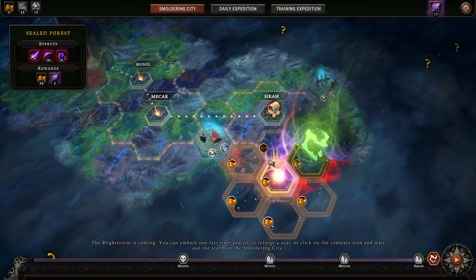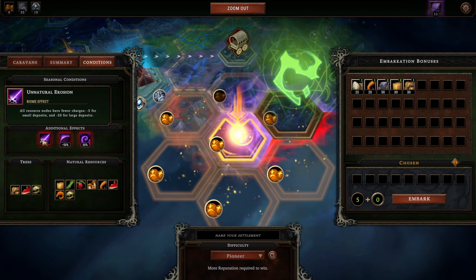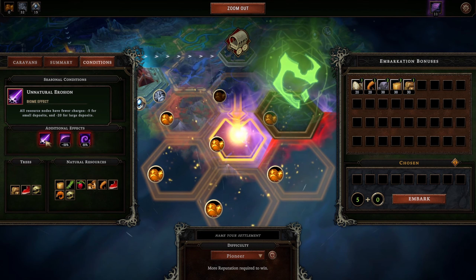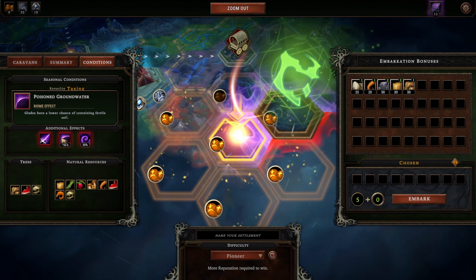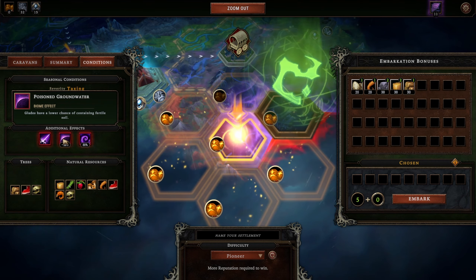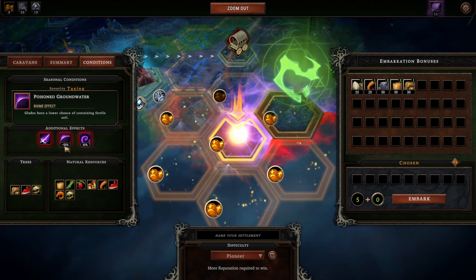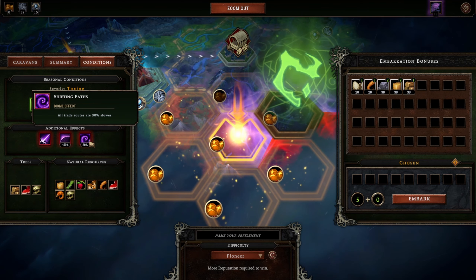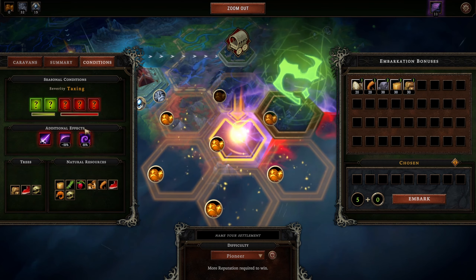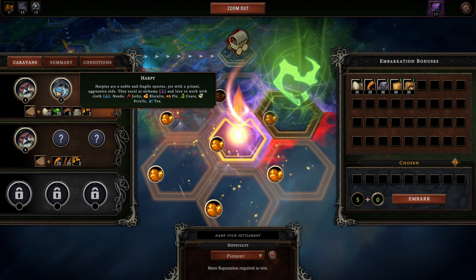18 food or 36 food - everything else looks the same, so let's go here. Unnatural erosion: all resource nodes have fewer charges, minus five for small deposits and minus 20 for large deposits - that's pretty bad for us. Glades have a lower chance of containing fertile soil - not as big a deal. Shifting paths: all trade routes are 30% slower - we still haven't unlocked trade routes, so that doesn't hurt us. The only real concern is unnatural erosion. Our options are beaver and harpies, or just beavers.